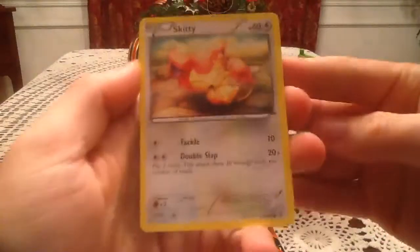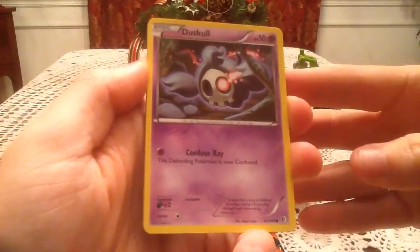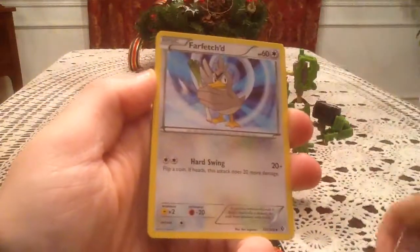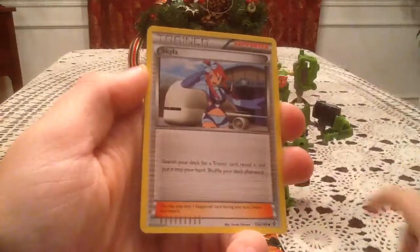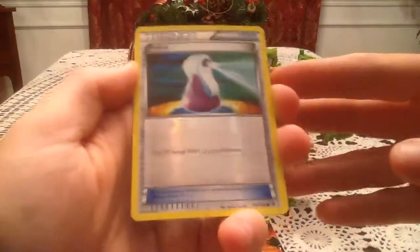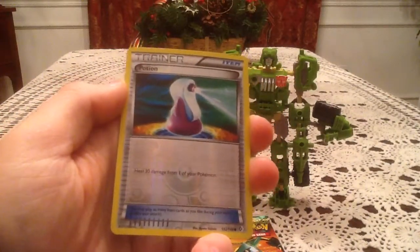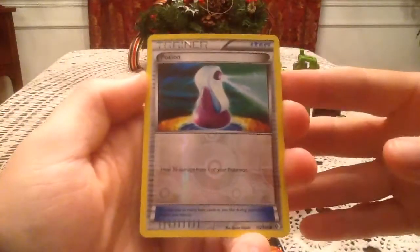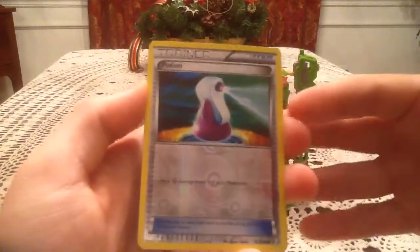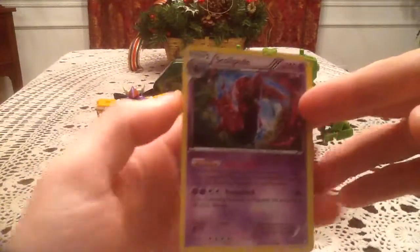Alright, so in this pack we have a Skiddy, P-Dove, Duskull, Trapinch, Makuhita, Farfetch'd, Skyla, Raticate. The reverse hollow is a Potion, which is a common reverse, number 132. I'm missing one Trainer reverse for this set and it is number 128, Energy Search — so any other Trainer is a duplicate, and this Potion is a duplicate reverse. The rare card is a Scolipede, which is a hollow.